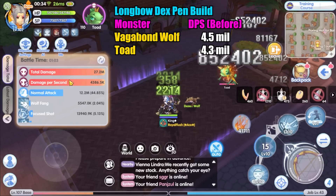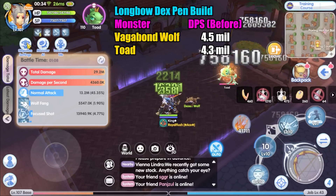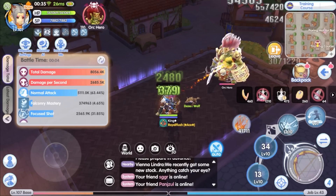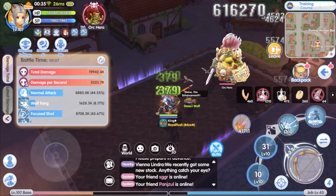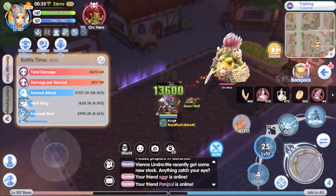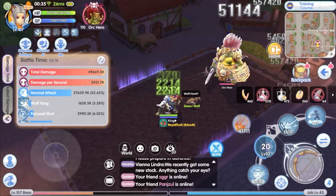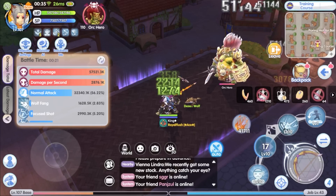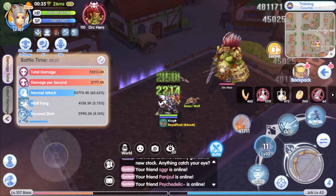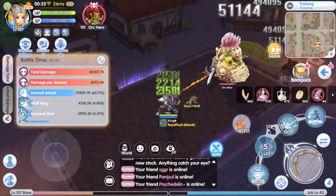That is one minute — the DPS is 4.3 million. Without the scuba mask I think I would deal lower DPS. And the last one, I'm going to test it on Orc Hero. Orc Hero is an earth attribute and large size MVP. Blunt type weapons only deal 75% damage to large size monsters, so I expect the DPS will be much lower. I'm only doing this test using the focus shot skill in this video — I did do a similar test on all three same minis and MVPs with the multi-firing skill as well, but I think I'll make that a separate video.